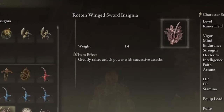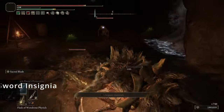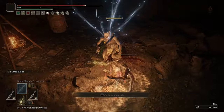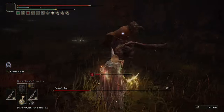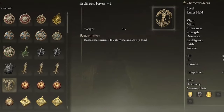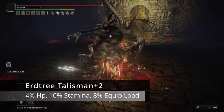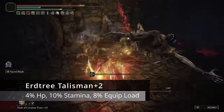The Rottenwing Sword Insignia greatly raises attack power with successive attacks, giving you a 13% attack power boost. Because we have daggers, we are going to be attacking extraordinarily fast, getting that boost very quickly. In Talisman slot three, I'm using the Erdtree's Favor plus two, which raises our maximum HP by 4%, stamina by 10%, and equip load by 8%.